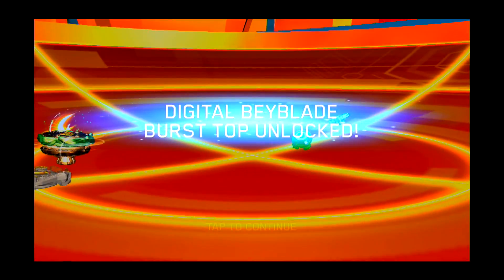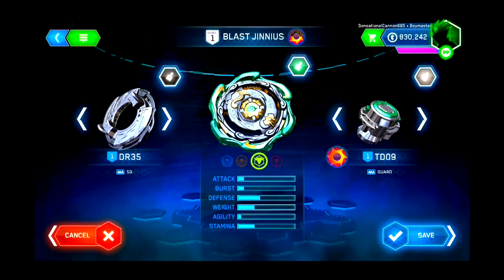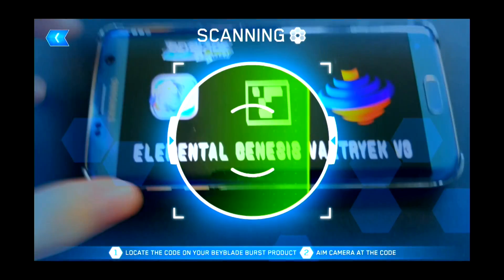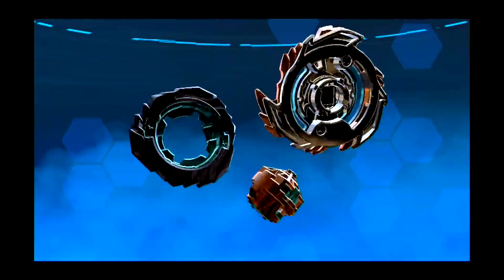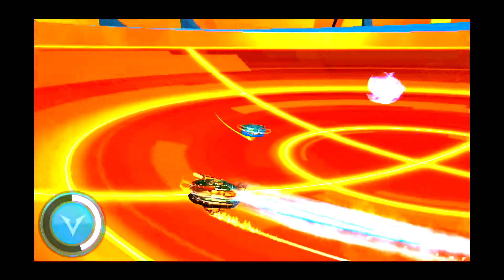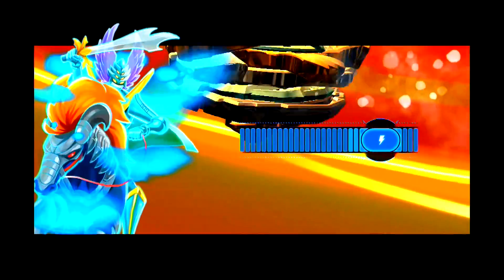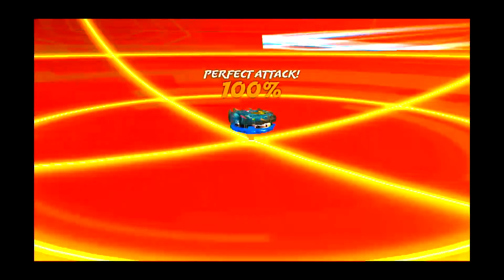So let's get this one, which is an elemental Genesis Valtryek V3. It was an ice trail — that's cool, I guess. I was hoping maybe they'd be something else, but I think there's only ice and fire as of now. It still looks pretty cool.